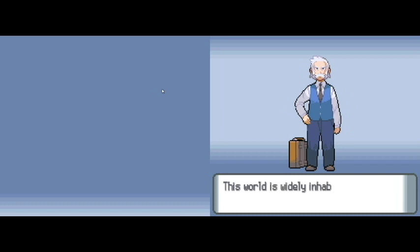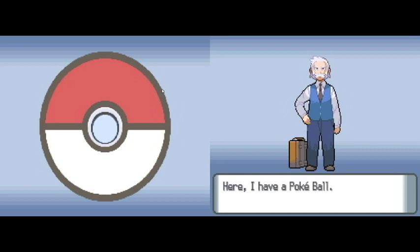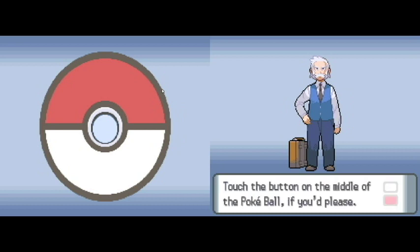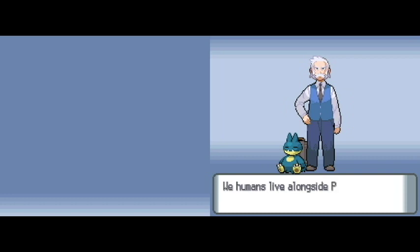This world is widely inhabited by creatures known as Pokemon. Here, I have a Pokemon. Touch the button in the middle of the screen, please. Oh, the mouse is still on the screen — we saw the mouse for a little bit, but it's gone now. We humans live alongside Pokemon. At times we play together, at other times we work together. Some people use their Pokemon to battle and develop closer bonds. I conduct research so that we may learn more.